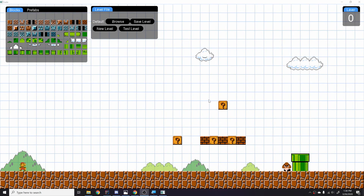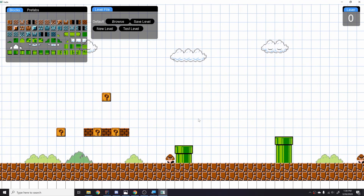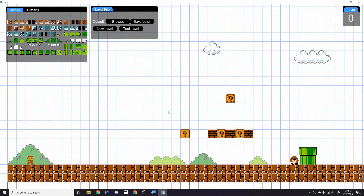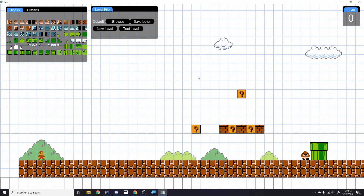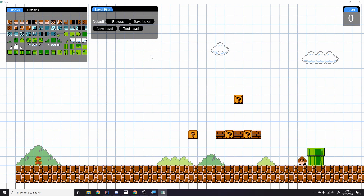Hey guys, this is my final update and the game is now complete. There is music, pipes you can go through, enemies — all the things work as they should. The only thing left is shooting fireballs as fire Mario, but that'll be done by the time this video comes out. I'll have a download link in the description. For the rest of the video I'm going to time-lapse creating this level and play through it once. Thanks for watching — subscribe if you want to learn how to do this, and I'll be releasing a series on how to create this whole thing in just a few days.